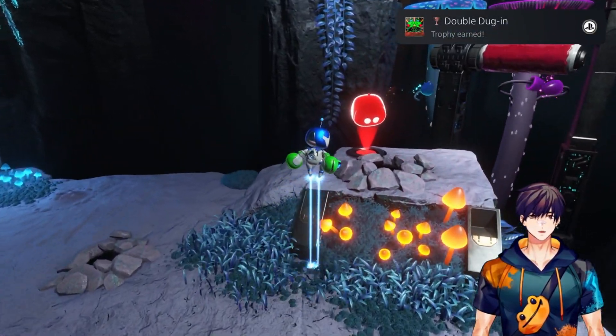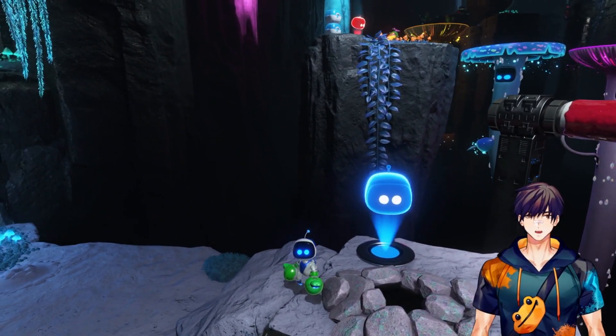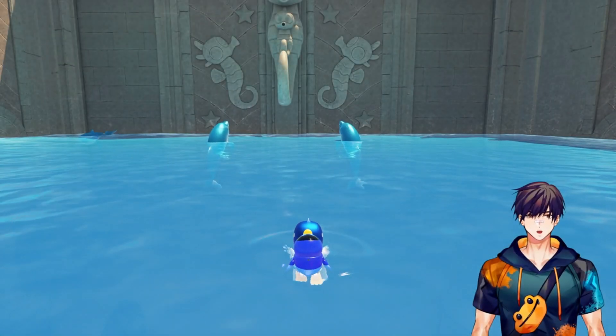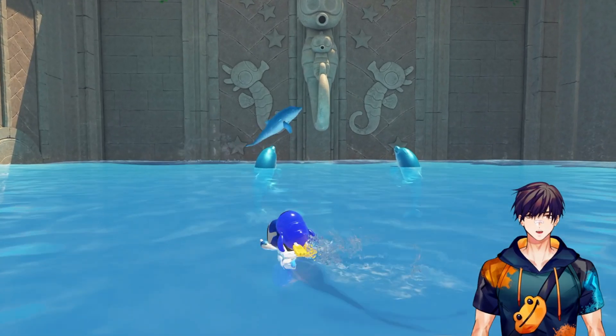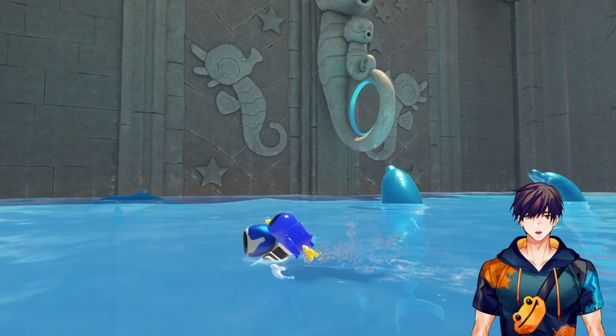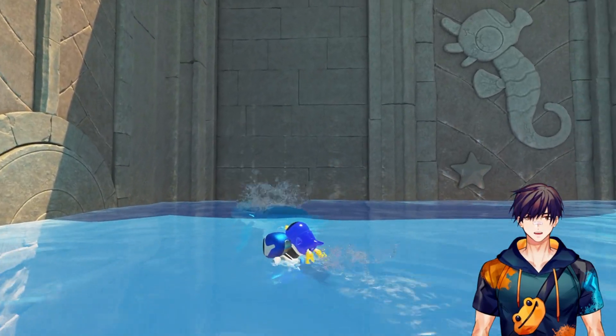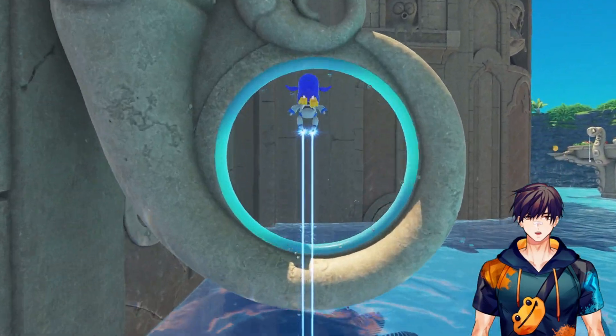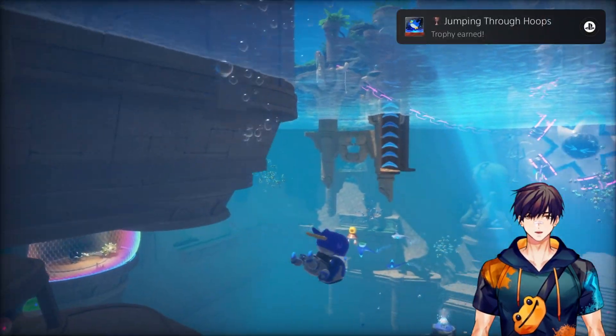The next achievement is for getting all the slots on the casino slot machines, but we've already done that, so I can skip that one. We're in the bubbling under level, and over here in the big open area there's a bunch of dolphins jumping through a hoop. We want to jump through that hoop to get an achievement. We have to use our penguin thing. There we go — easy.